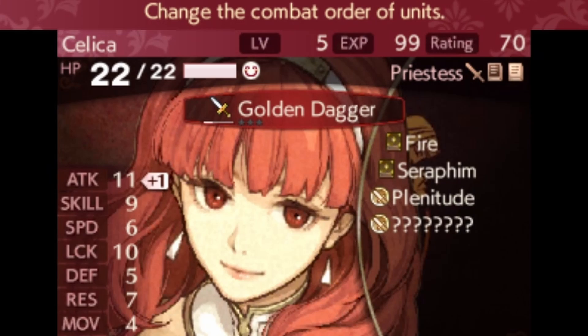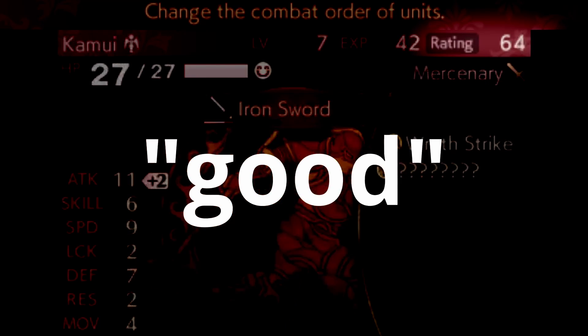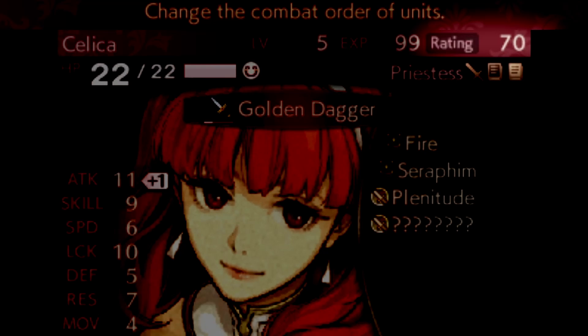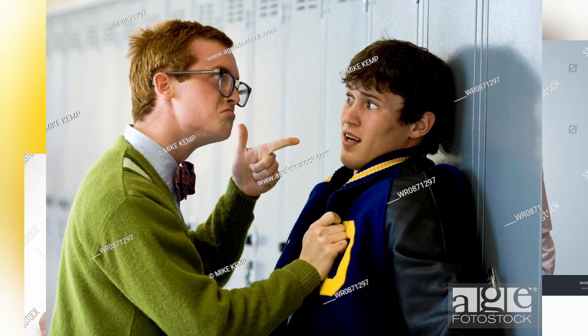Fire Emblem games have taken to giving units power ratings to help simplify how strong they are to new players. A good player will tell you this isn't a perfect indicator of unit strength because the actual power comes from how their stats are spread as opposed to raw numbers — hence the existence of min-maxing in RPGs. And for those people, I say: shut up.